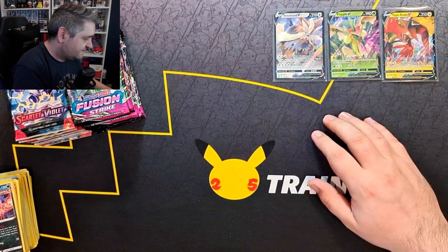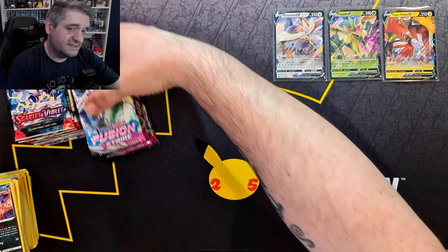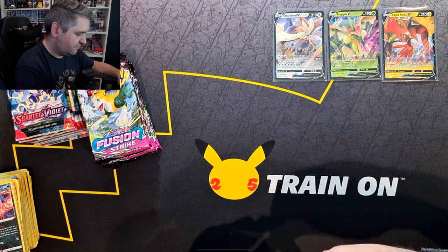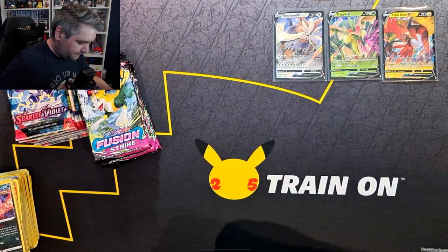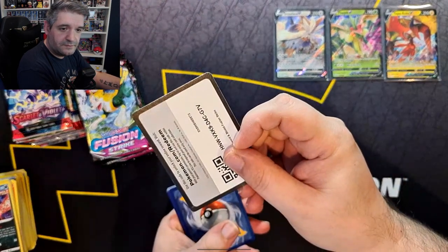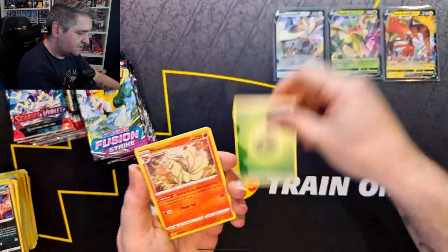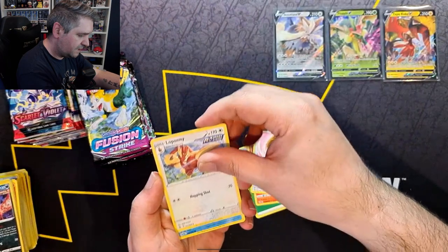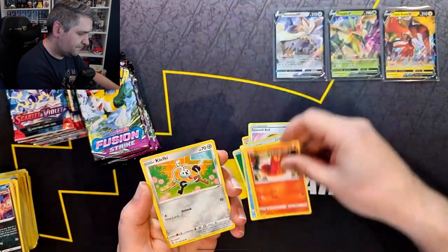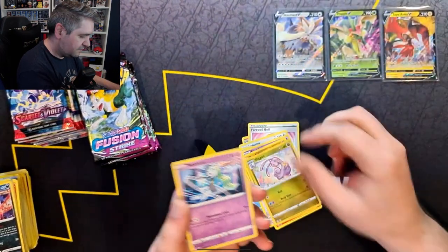Partly rewarding — we got three Vs, maybe one or two that we need, so I can't really complain. Let's hope Fusion Strike can deliver a bit more rarity to our pulls. We have a Grass Energy, Ninetales, Farewell Bell, Loppuny, Barracuda, Snubble, Geodude, Sizzlypede, Klefki, a Reverse Sliggoo, and a non-holo Meloetta.